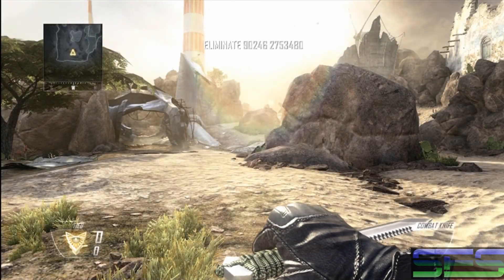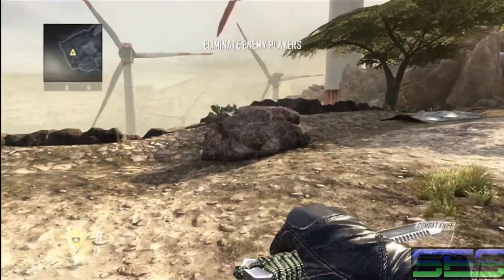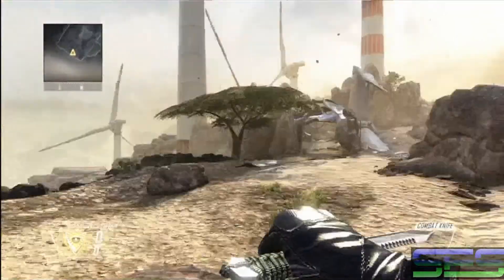Hello everyone, this is Oceus Phantom here with Training on Turbine, a very sniper-centric map and one that not a lot of people like to play for some reason. This is your cliff spawn here. You might want to watch out for people hiding in the various trees or behind the rocks.